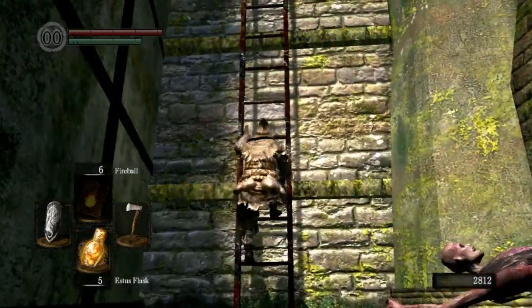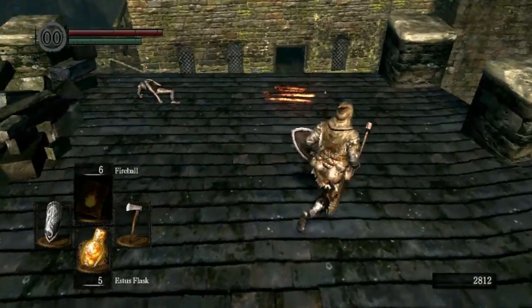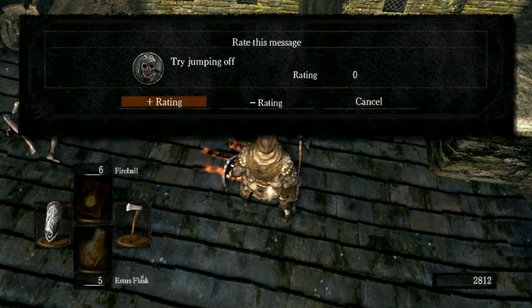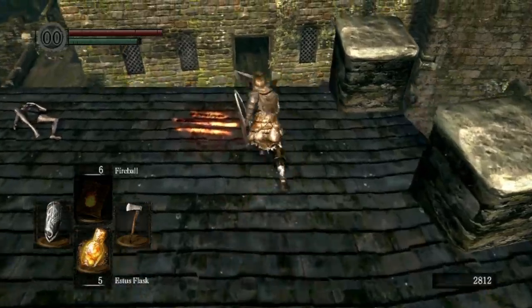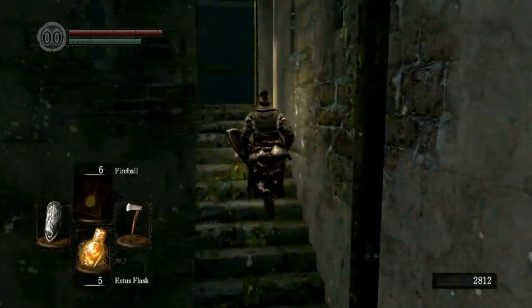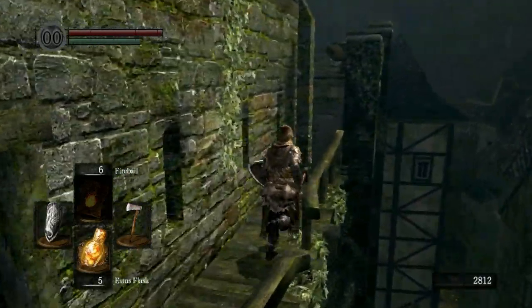As soon as you kill all those dudes, climb up here and collect the item on that corpse — I think it's throwing knives or something. This guy's message says 'try jumping off.' You can press the select button to give it a rating — every time you give a rating to somebody's comment, it gives them plus one humanity, so I recommend doing it. Run and jump over here, and this gives you access to this area where you can find yourself a nice crossbow — a free crossbow by jumping over there.